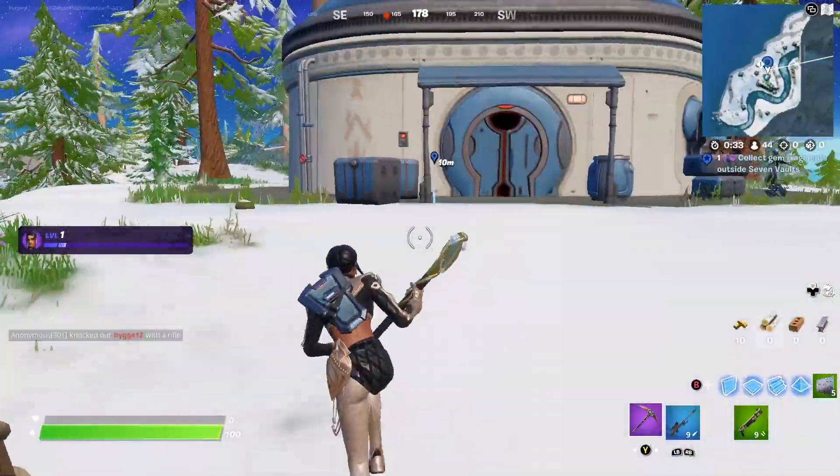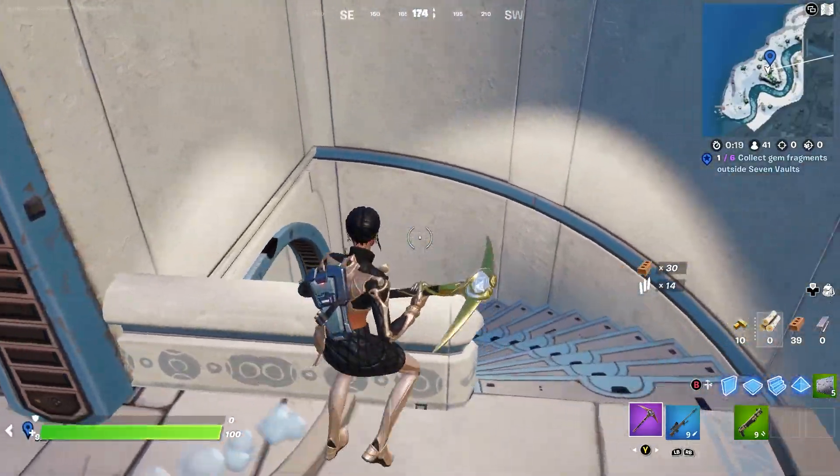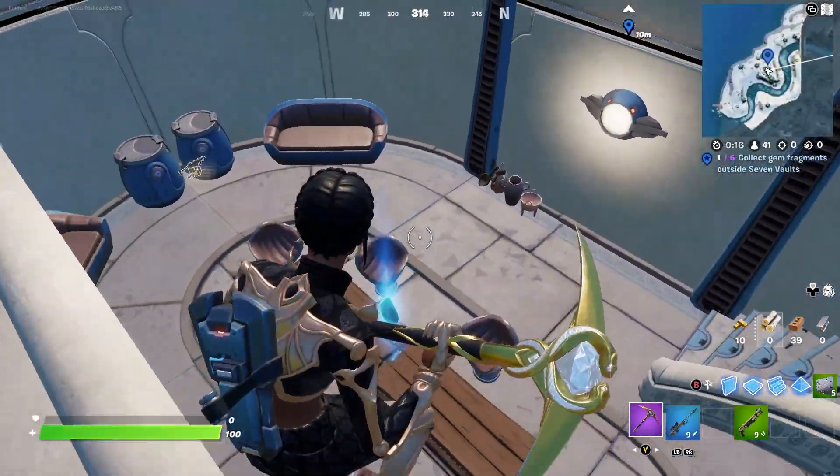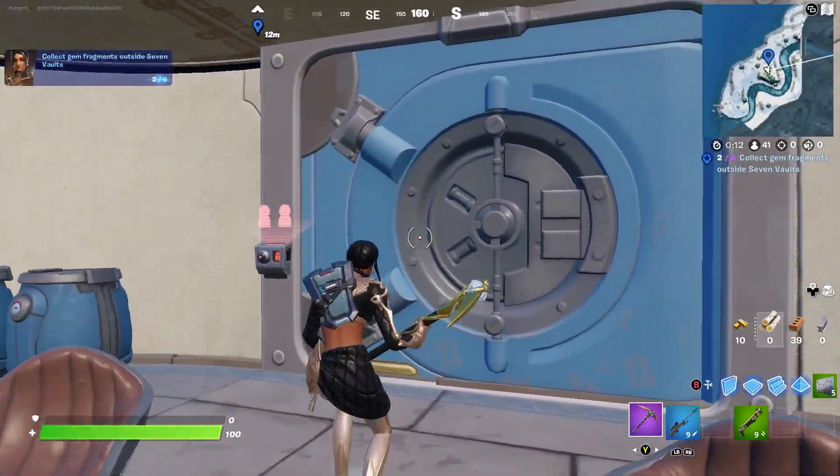Here we are in the second location. It's called the Seven Outpost number five. Let's go into this building and all the way down the stairs. Here you can find the second gem in front of the vault again.